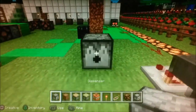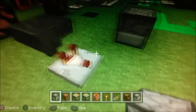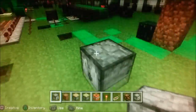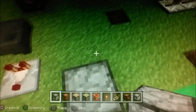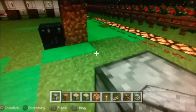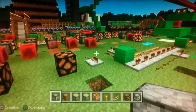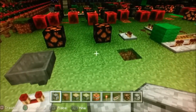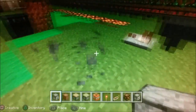This is a dispenser. It will emit one item that's placed in it. If that item can be thrown or used in some way, it will actually do it for you — you don't have to do it by hand. For example, if you put a splash potion in it and turn it on, it will throw the splash potion and it will break, just like you would do with your hands in Minecraft.